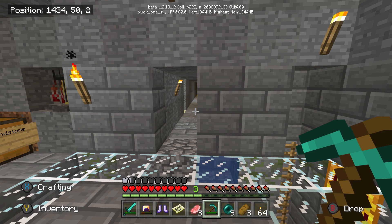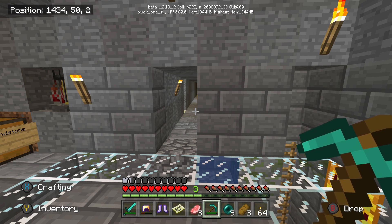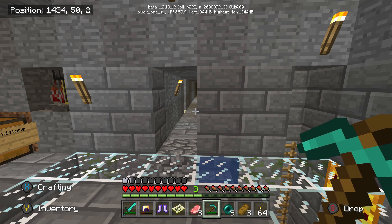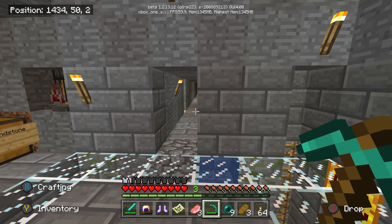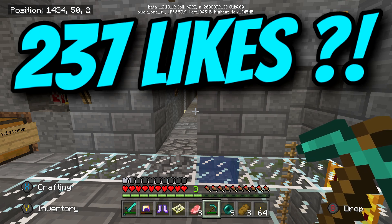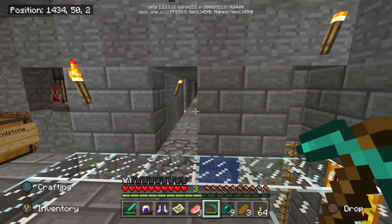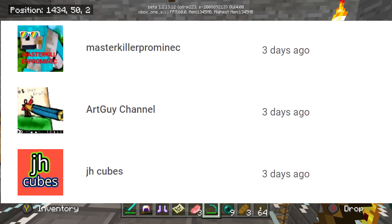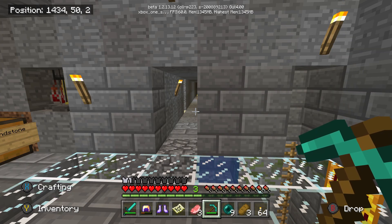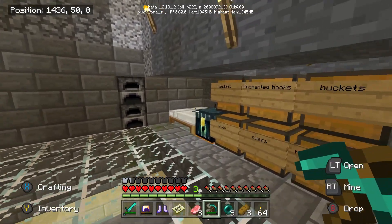This episode we're going to go get a trident. Next episode we'll start doing some builds — building the main house and doing a cool enchanting table. Let's go for 237 likes, and welcome to the squad Master Art Guy and Cube, newest members of Squad Six. Let's do this!